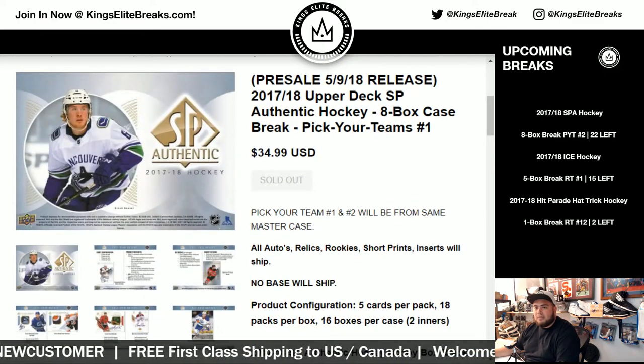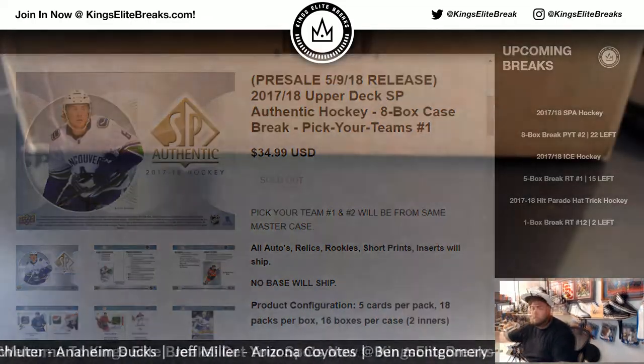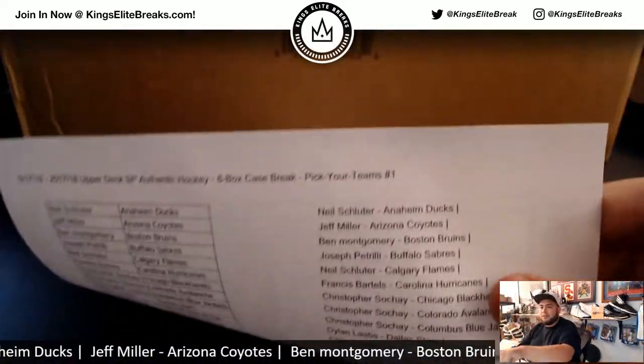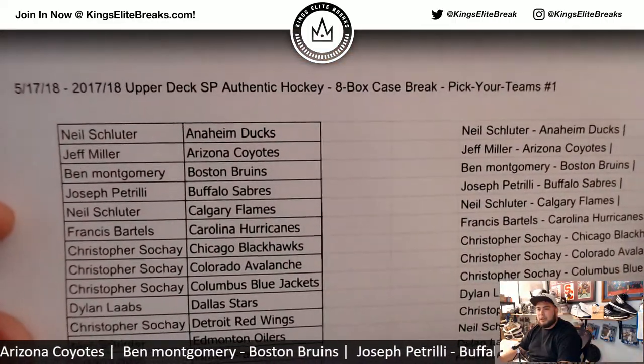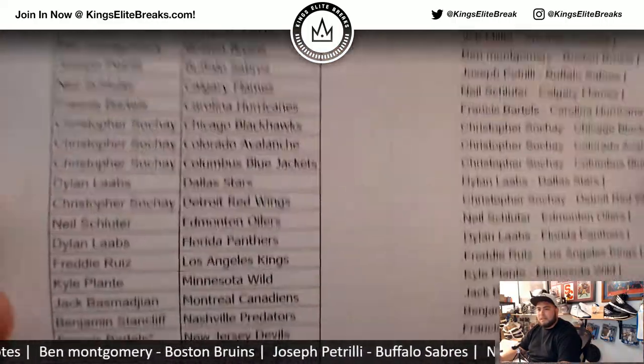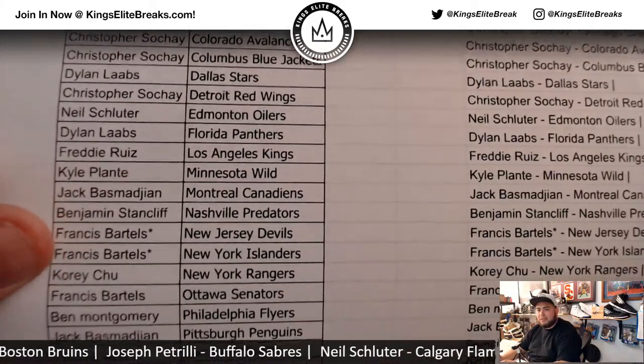So this is PYT number 1. Appreciate selling it out today. This is a pick-your-team style, so your team is scrolling at the bottom. Here's the list for PYT number 1. Last spot, Mojo, is going to go to Raylaw with the Devils and Islanders — those are the last 2 spots.